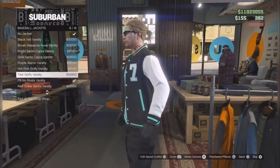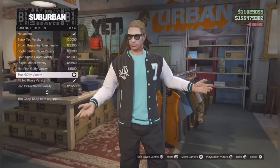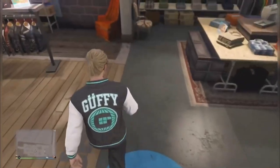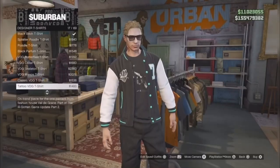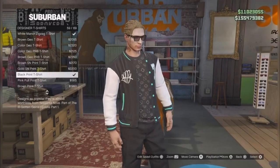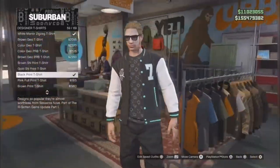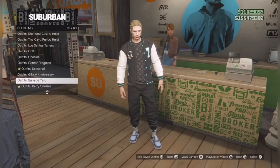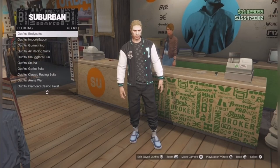You want to pick any one of these jackets that you like — you've got to make sure they're open. Then from there you want to go back to the tops, go to designer's t-shirt, and make sure you pick the black printed t-shirt. Then come over to the front desk, save this outfit in the first slot, and make sure you have no accessories.